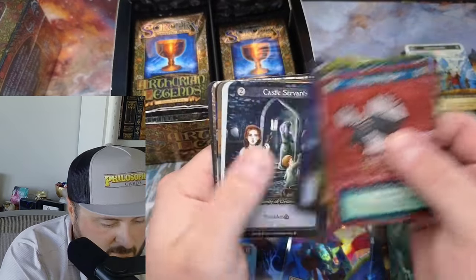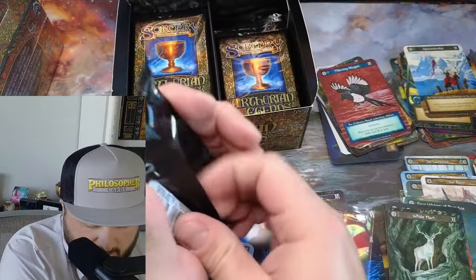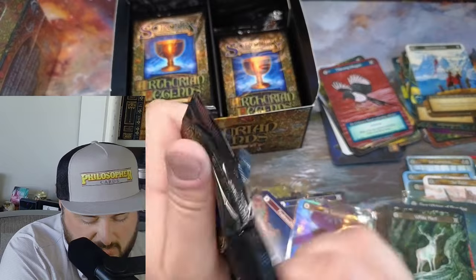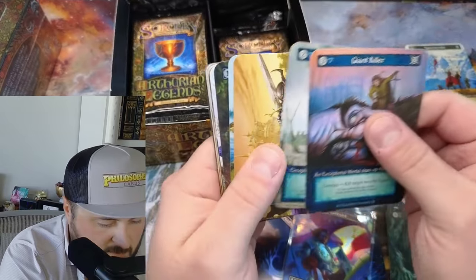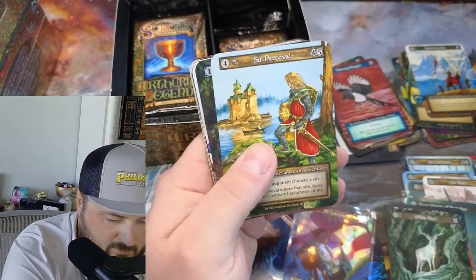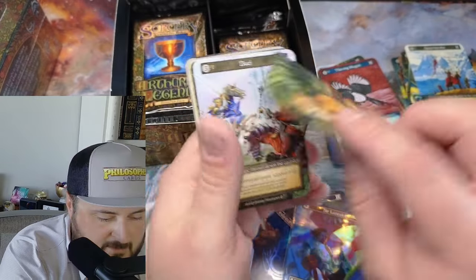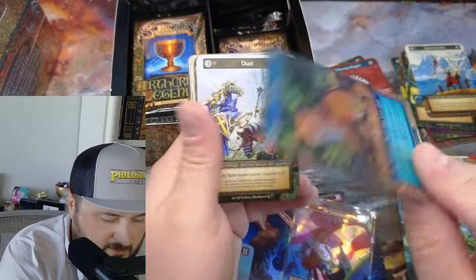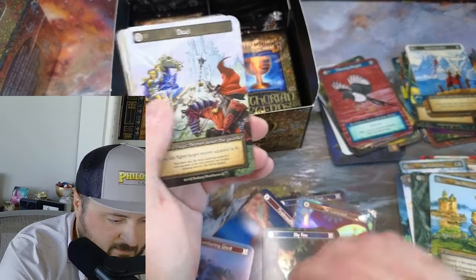Other minions in locations nearby can't be attacked - kind of a good card. Tournament Grounds! Sir Percival and a Sly Old Fox. Look at that - a little hidden. I love when things are hidden like that.